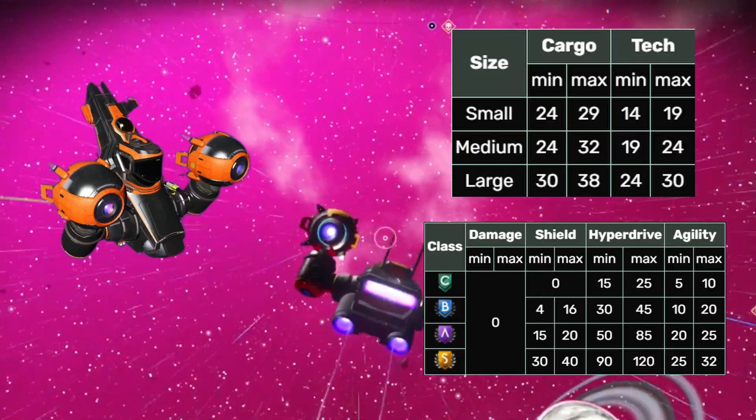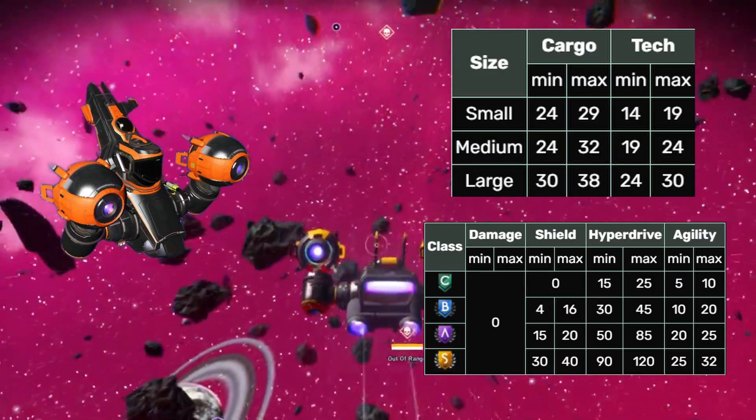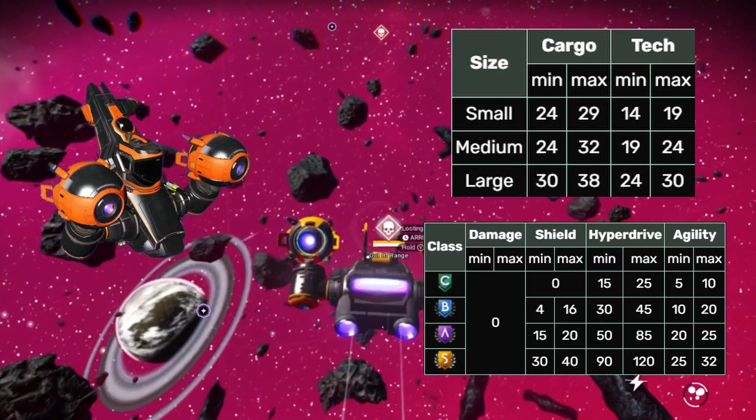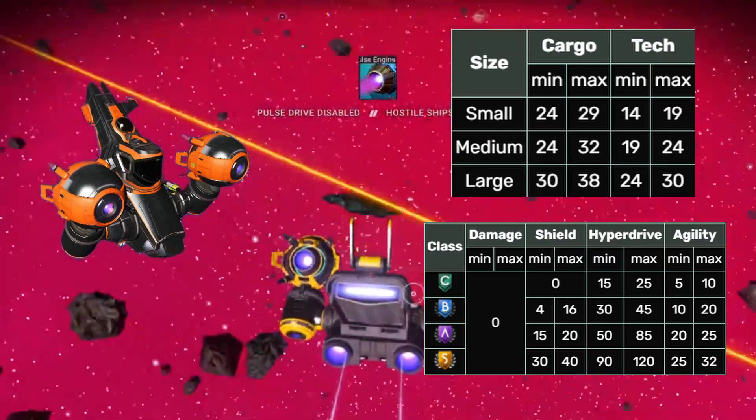Explorers. Ships of this type get a hyperdrive range class bonus. These ships can look a little bit like an insect with their weird abstract shapes connected together with thin slender pieces.